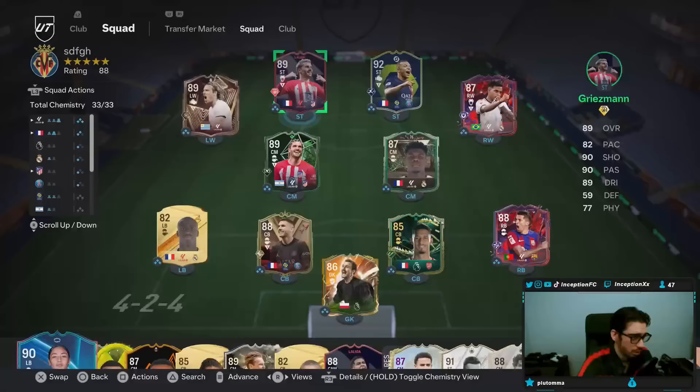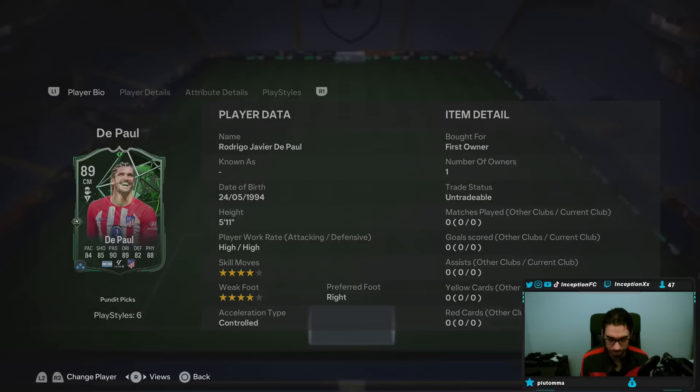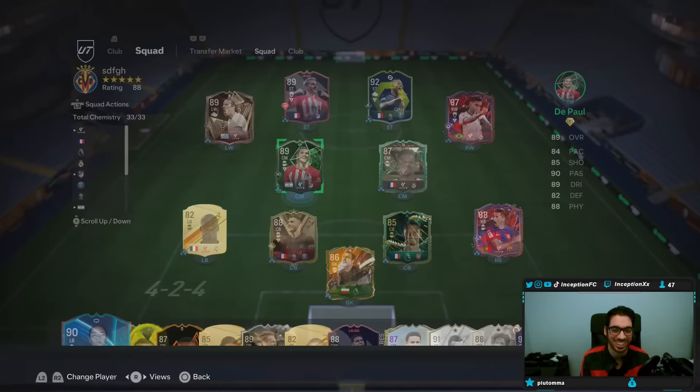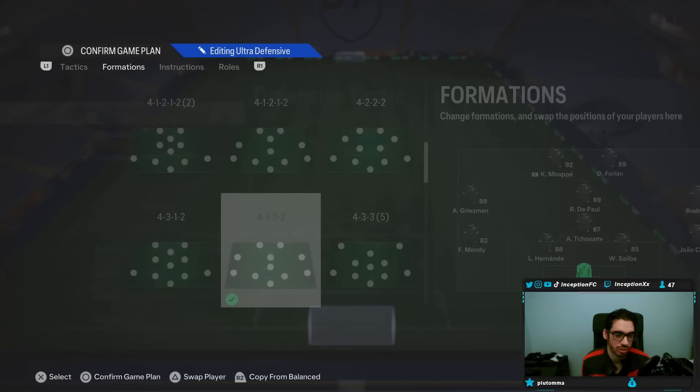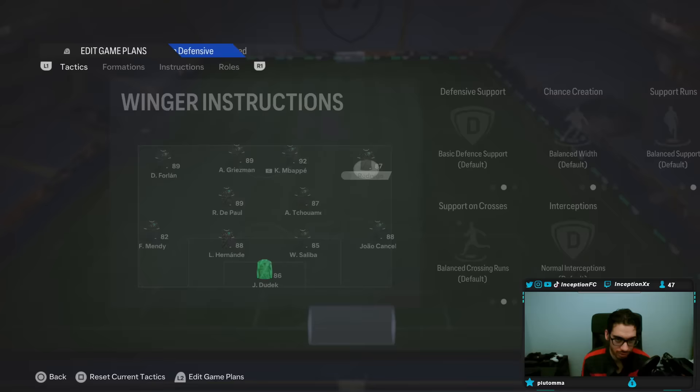The SBC price is a little bit up there, but we'll see how he plays in game — he could be pretty good. A lot of the times we don't see the price beforehand, so sometimes I go in and think the card looks really cool and then it's like a million coins. Instructions are just cover center so we can test him on attack and defense. We'll see how he plays — hopefully he's a beast.